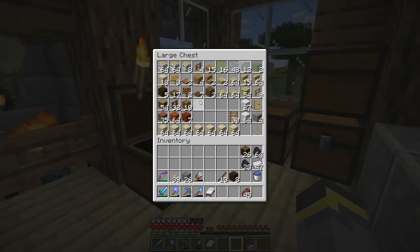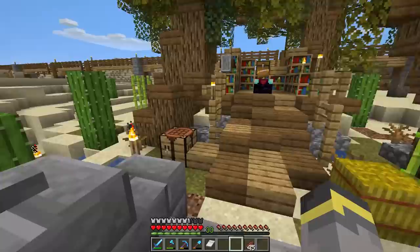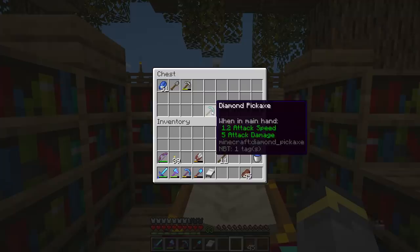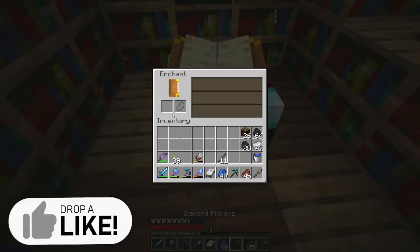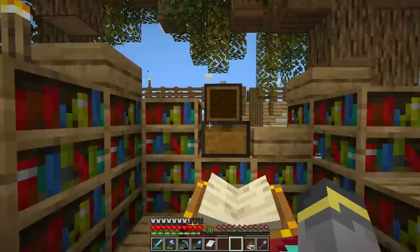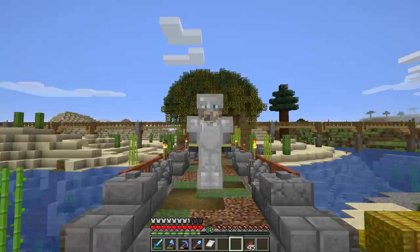Before we end today's episode we have one final task — enchanting. We're going to see if we can get a Fortune III diamond pickaxe. If we can't, we'll just save it. What do we got — Efficiency IV? Not Fortune III. Let's roll this enchantment over a few times. Unbreaking III — still not it. Roll it again — Efficiency IV again. One final time — Unbreaking III. Looks like we're not going to have good luck today. We'll have to come back to this project soon; I have a lot of ore I'd like to fortune and we need a fortune pickaxe for that.